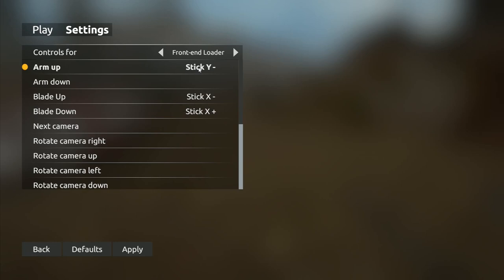Stick Y minus - that's the real-life controls for most machines with a front arm loader with a single joystick. Arm up is joystick pulled back, arm down is joystick pushed forward. Then blade up - to curl the bucket upwards - you move the joystick to the left. Blade down you move it the other way - stick X plus - so blade down moves away from me, blade up moves towards me. Then click Apply to save your new settings.